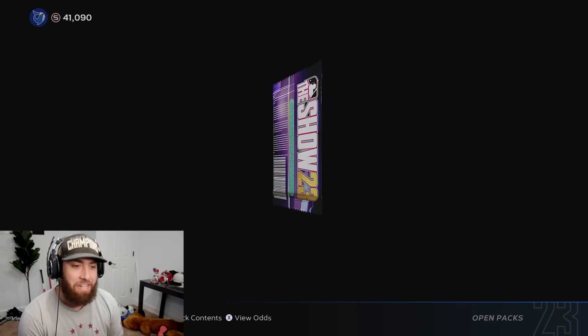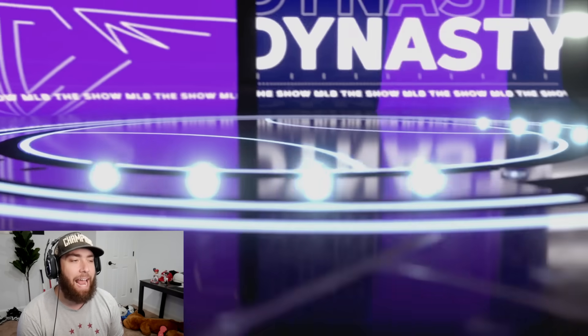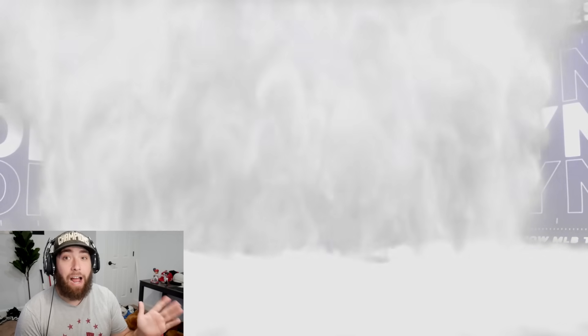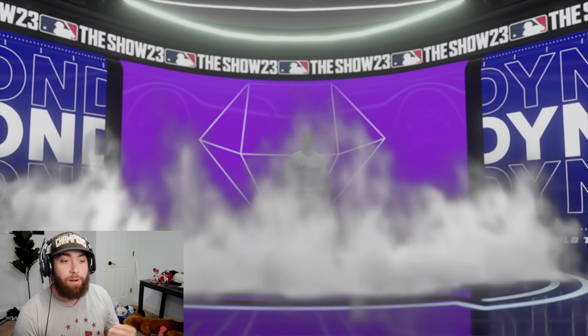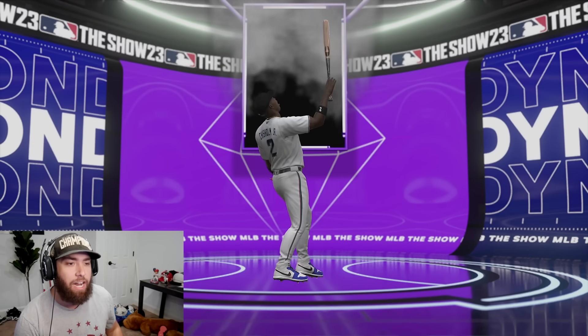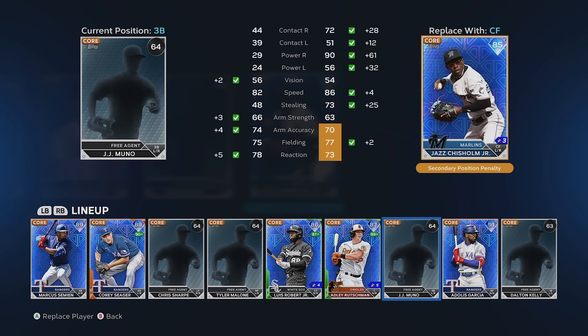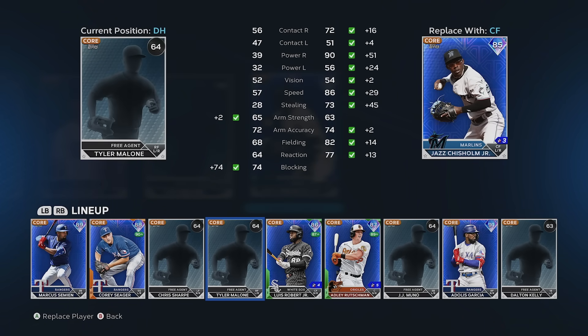Probably got a good 20K in gold sitting in our inventory right now. Another diamond - all these purples. The diamond-to-pack ratio is very good; just not having a ton of luck on colors. Jazz Chisholm - Jazz is going to go into the lineup. We do have a center fielder in Lubob already, so we'll just throw Jazz at DH. Nine more standard packs and then eight chase packs.